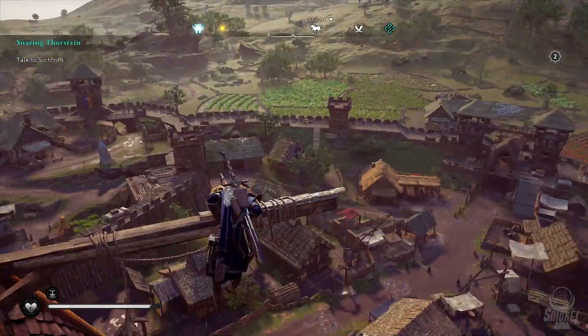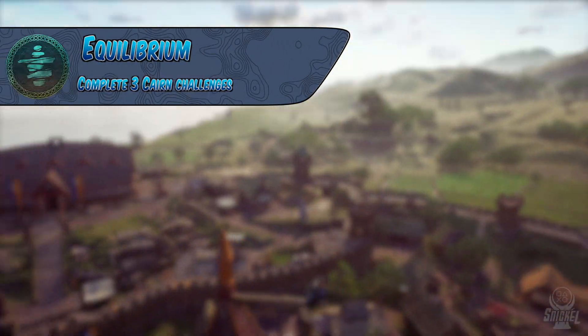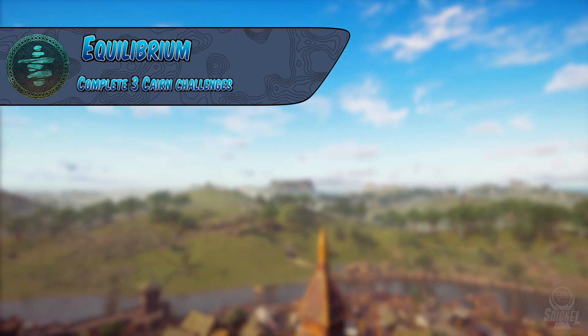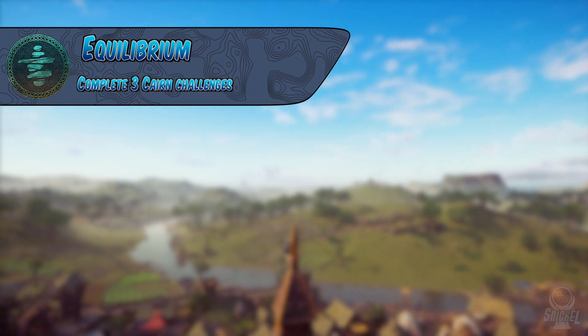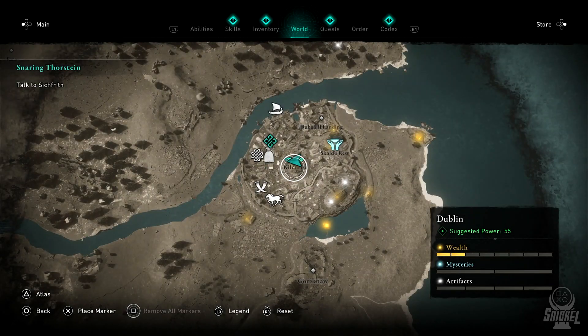Next, we have the collectible called Cairns. When you've completed 3 of these, you will earn the trophy Equilibrium, but there are a total of 13 that will need to be completed in total throughout all of the maps. These Cairns will require you to stack a pile of rocks on top of each other to a height that will be shown by a line. These are by far the hardest collectible throughout the entire game, and will require a lot of time and patience in order to complete them.